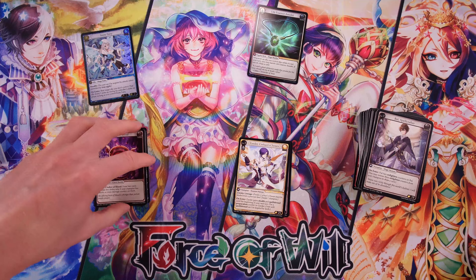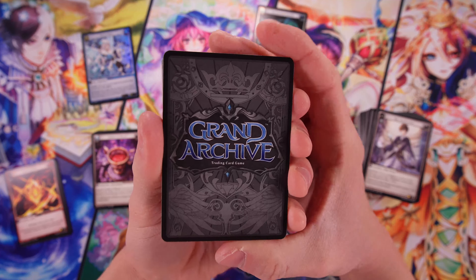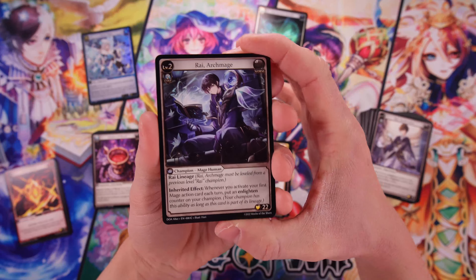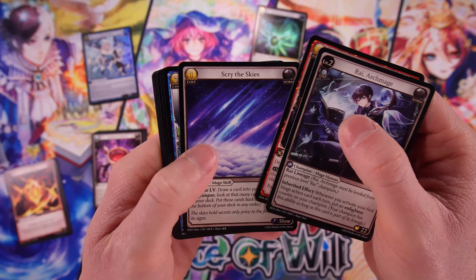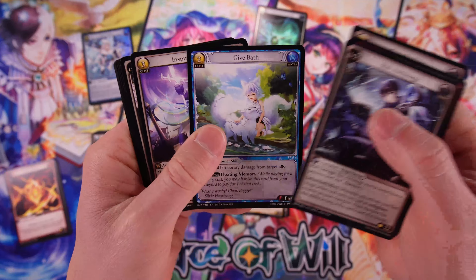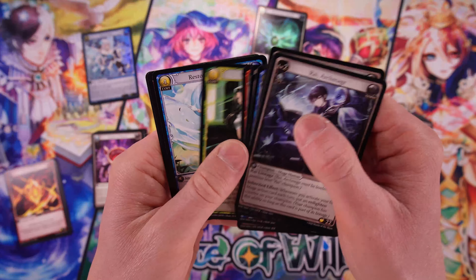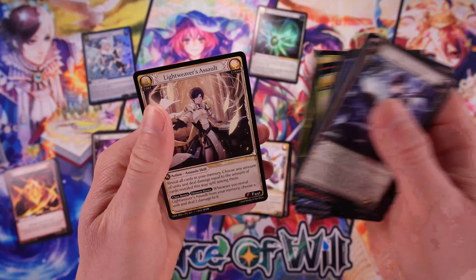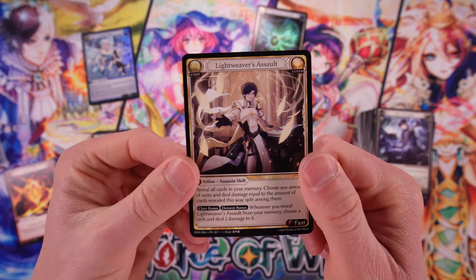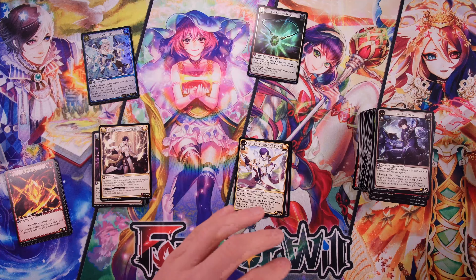One of the interesting things about this game that does make it different from Magic the Gathering — I mean, they have planeswalkers and things — but here you have your champions. I don't know how different or how similar that is to the planeswalker system or to the hero type class from Flesh and Blood, because they do have weapons in here as well. I'm sure there are some similarities to maybe both of those games, and quite a few differences as well. Lightweaver's Assault for our rare there.